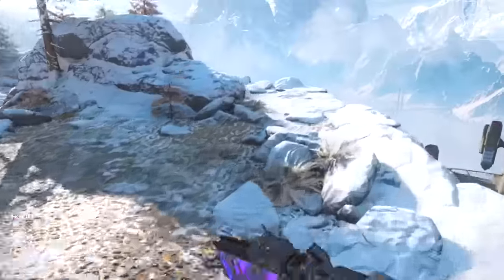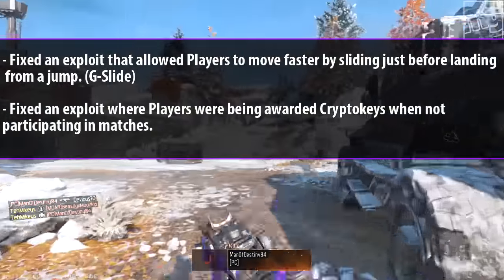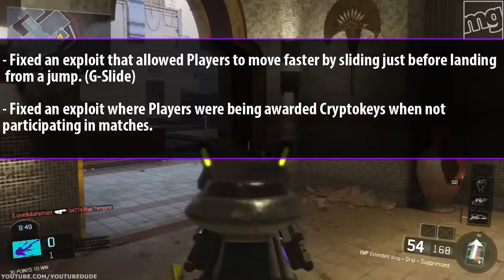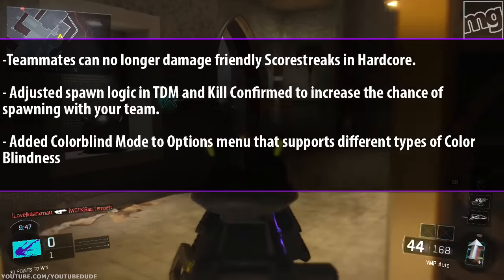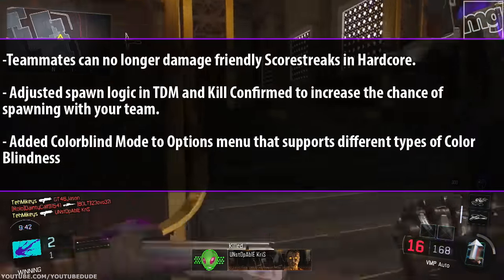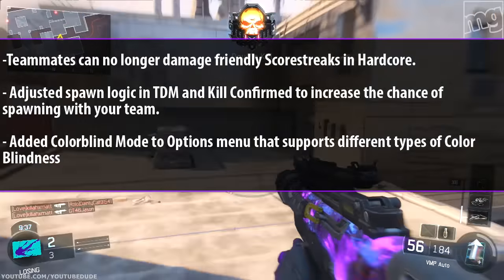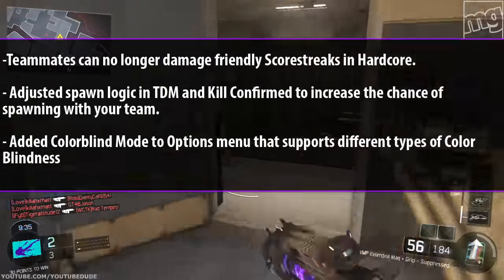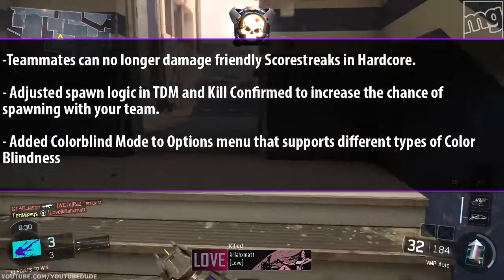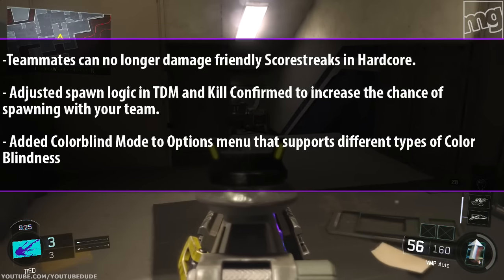For the most part the G-slide is either really hard to do or they got rid of the old way — if we get a new way I'll let you guys know. They fixed an exploit where players were being awarded crypto keys for not participating in matches — that was really annoying if you had an AFK person on your team. Teammates can no longer damage friendly scorestreaks in hardcore, which has been a glitch for many years. They also adjusted the spawn logic in TDM and Kill Confirmed to increase the chance of spawning with your team.